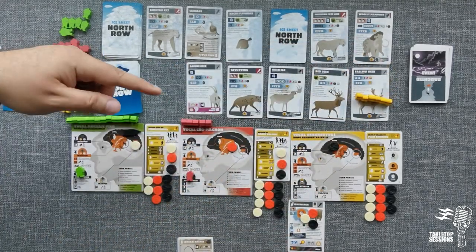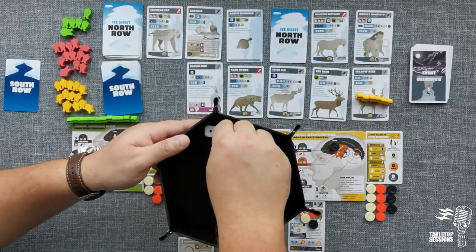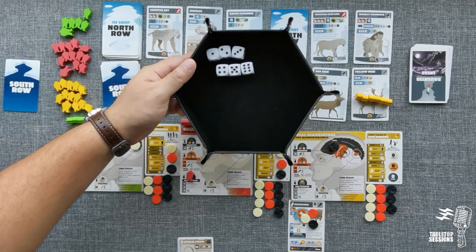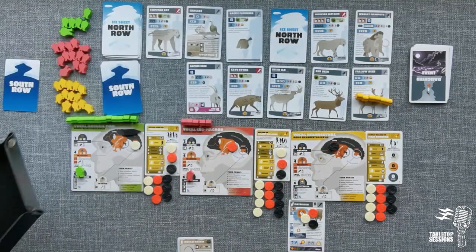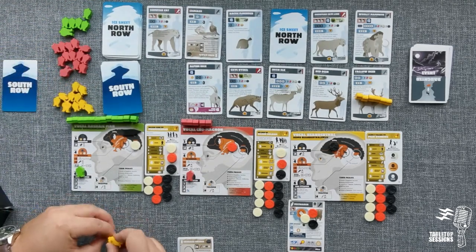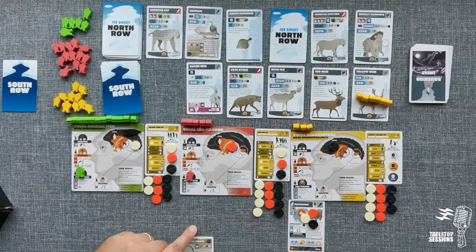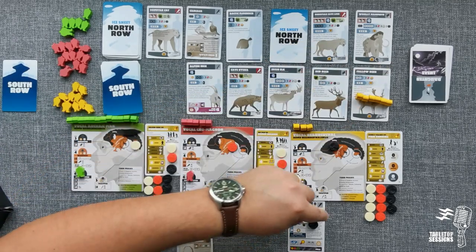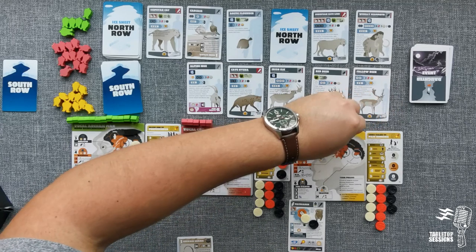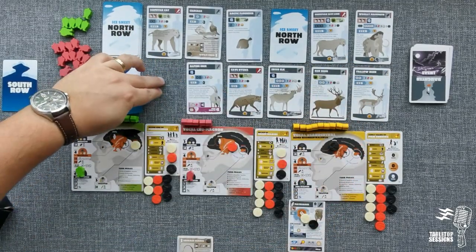Neanderthal rolls six dice for the fallow deer, needing two ones or twos, with one white disc as prerequisite. We roll: a one, a two, a three, four, five, and six — an incredible roll! Success! We gain three babies and the fallow deer does not attract predators, so no danger there. We remove an orange token, starting to mature the Matriarch. The hunters come home. We didn't get three of a kind, so no trophy is taken, and the fallow deer slot gets replaced with the European Ass.